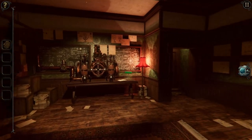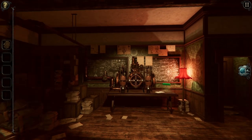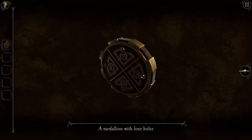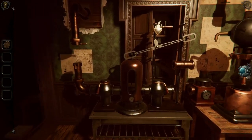Hello and welcome back to the room where we try to discover our old sins. We have this with four holes. I don't really know where we could use this. It kind of looks like a cog, but those four holes are strange.